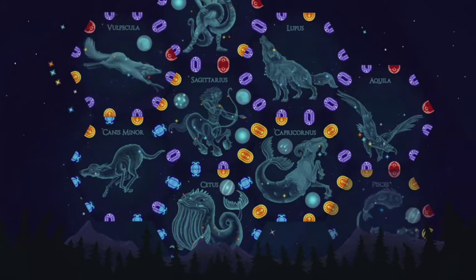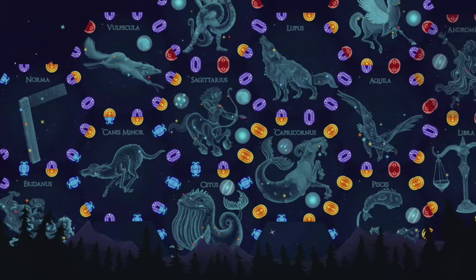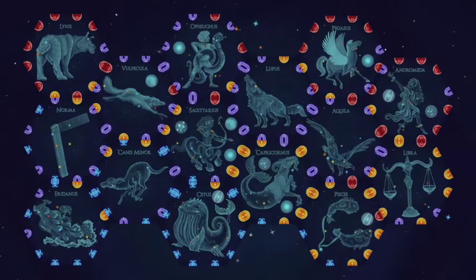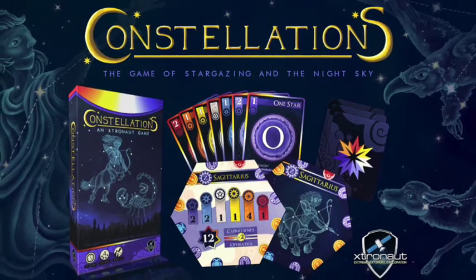As you play the game, you'll populate the night sky with an amazing array of beautiful constellations. There's a lot of strategy about placing the constellations in the night sky, and players with the best puzzle skills will usually come out on top. Back our Kickstarter campaign and get your copy today.